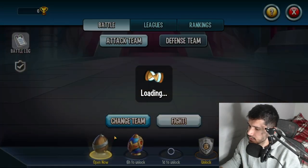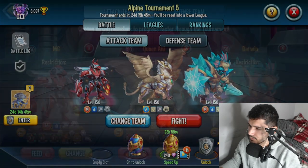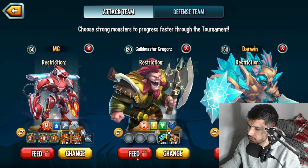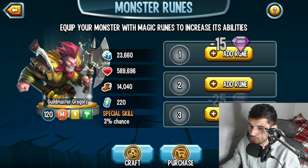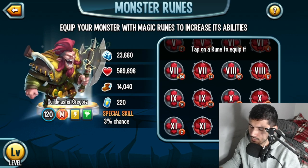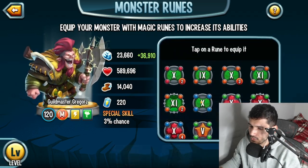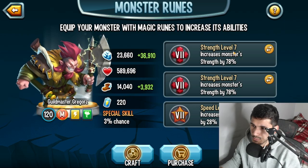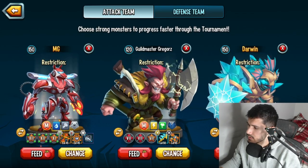Let's head over to PvP. We'll switch out this attacker for the new monster we just set up. For runes, you can give normal attacker runes — two Strength and one Speed, or two Speed and one Strength. I'm not sure if Funky will invest fully in this monster, but for now let's give it light level 7s — two Strength and one Speed works, or two Speed and one Strength also works.